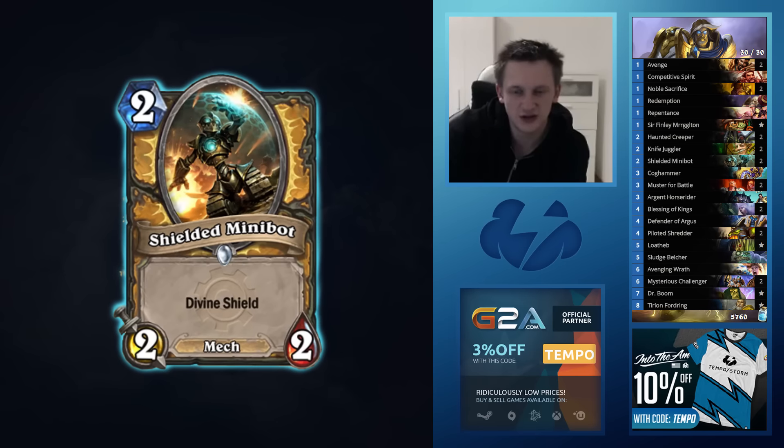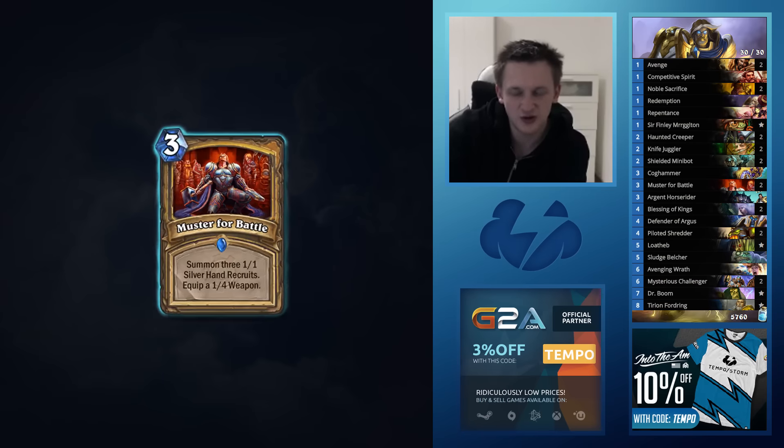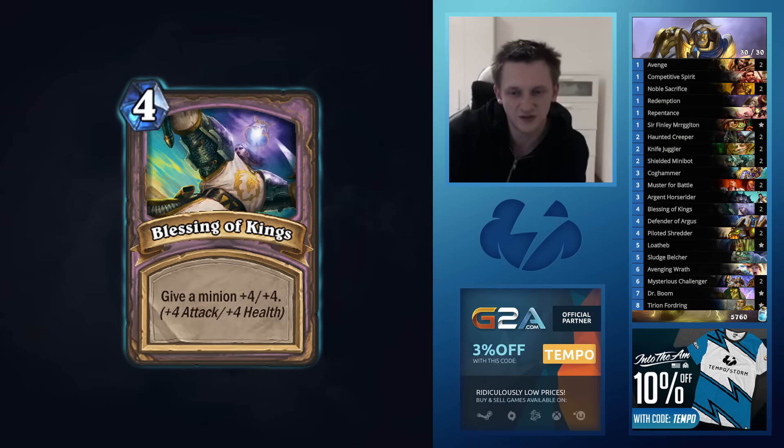Six two-drops and they're all very very powerful. Muster for Battle and double Shattered Sun Cleric. I added Argent Horserider to have even more early game and to deal with other aggro decks. Argent Horserider is great — also great for Blessing of Kings. My four-drops: I decided not to play Keeper of Uldaman. It's too situational because I really like double Blessing of Kings.